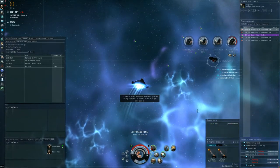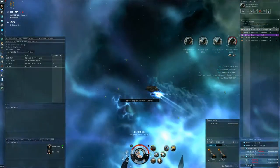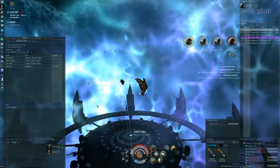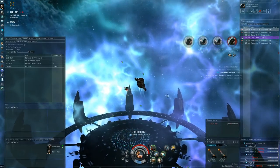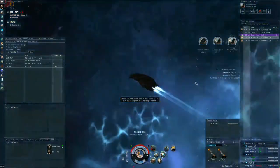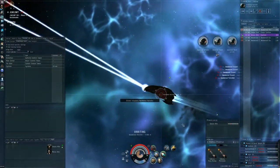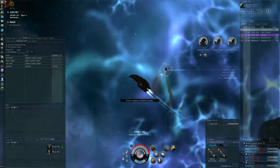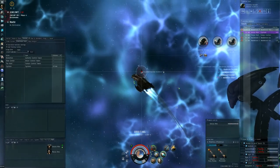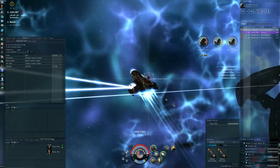Another hobgoblin in there. The advantage of doing this with two people is that even if my Prophecy can't handle the battleships on its own, when there's two people you get some respite in between the incoming damage — you can save some cap or rep back up a little bit. That is the big advantage of doing this together with someone else.